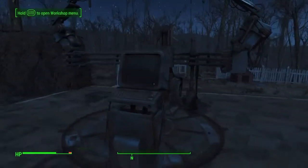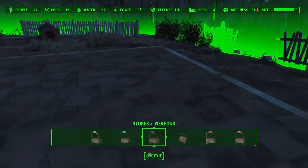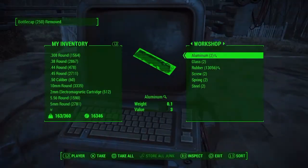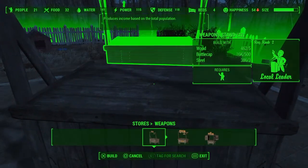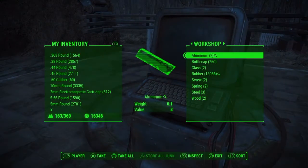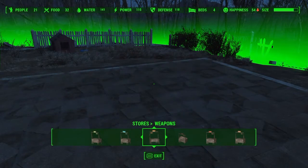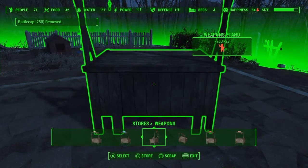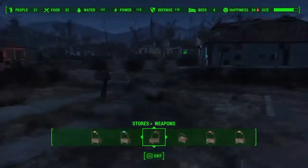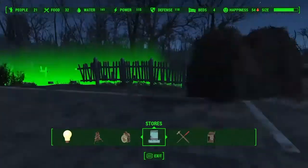There we go. So we do that, and there we go. Should have taken the caps out before. Okay, so you can see it was scrapped and now I can store it. So now there's 250 caps in here, we can take that out, and I can still build a weapon stand. So as you can see, it does take some practice. I literally just found out about the store glitch today, and then found out you can apply it to other things.